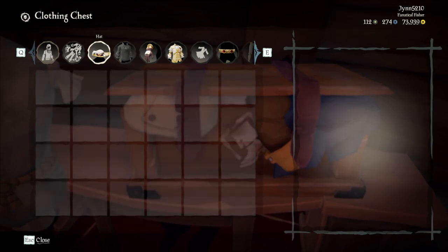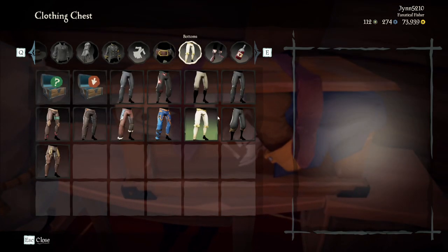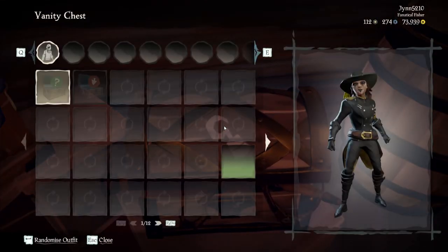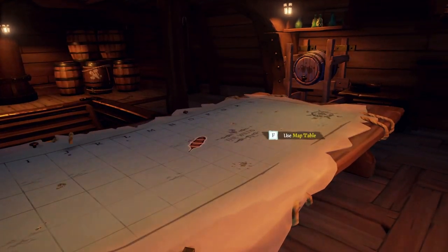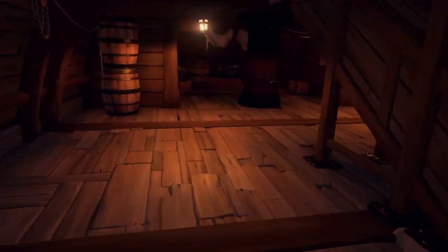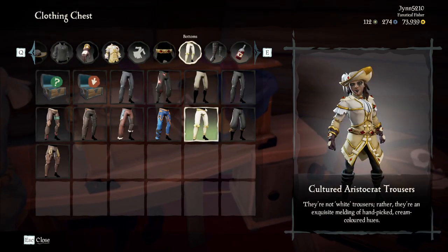I've been using it a lot, but it doesn't really match my black and red ship. So for the black and red ship I tend to go with a different outfit - a bit more official looking, a bit nicer. That's the outfit I normally use for my red and gold ship, or my black and gold ship. I really like the white and cream though, and I tend to use that because of the amount of effort that went into unlocking it. Plus, I just feel so fancy when I use it. So we're gonna put that back on.